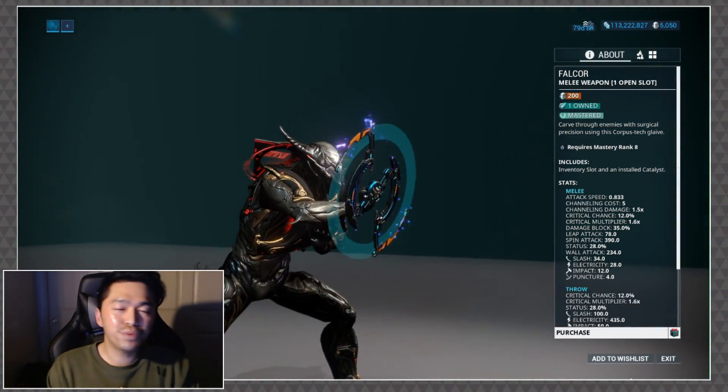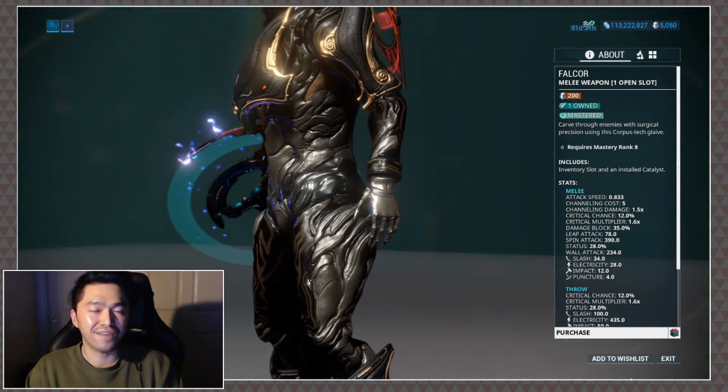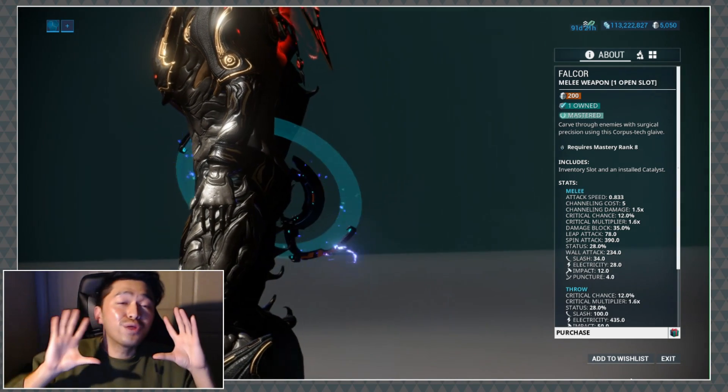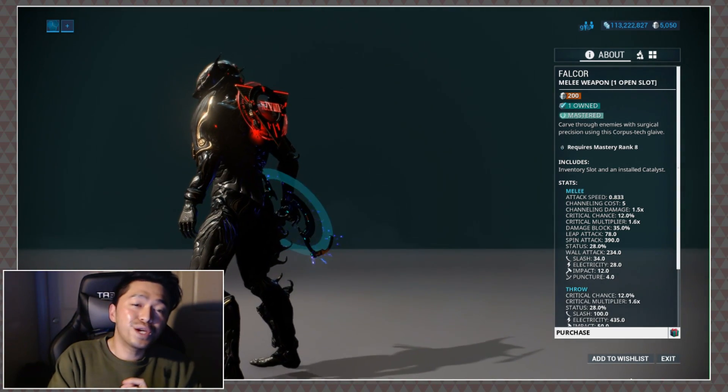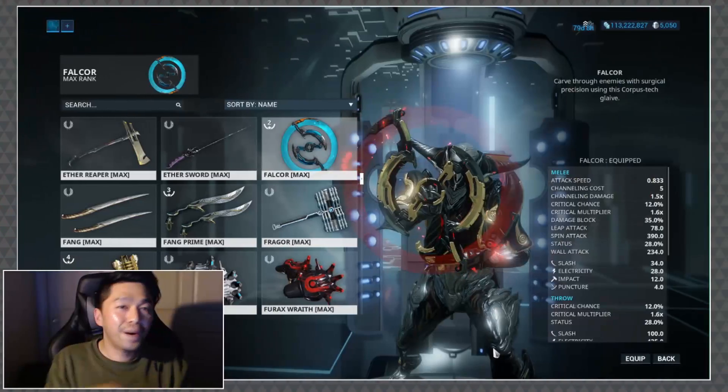You can pick up the Falcor's blueprints in the Corpus lab of your clan dojo. Just be aware that it requires mastery rank 8 to craft. However, if you can't resist those amazing energy effects, you can always pick it up from the market pre-built along with the weapon slot and catalyst for 200 platinum.